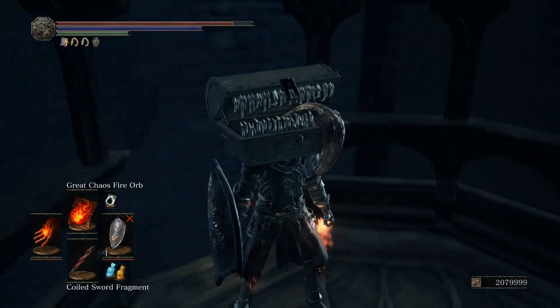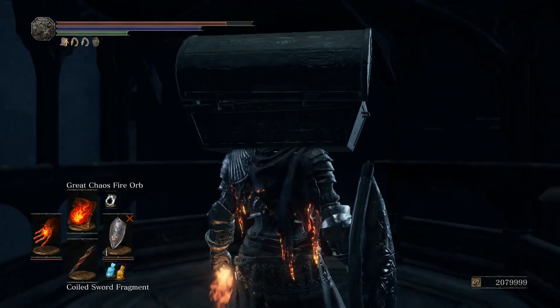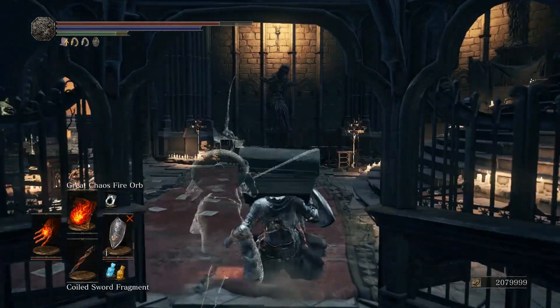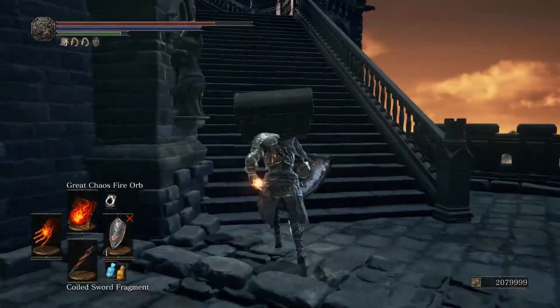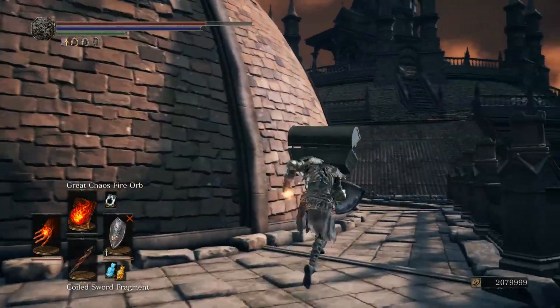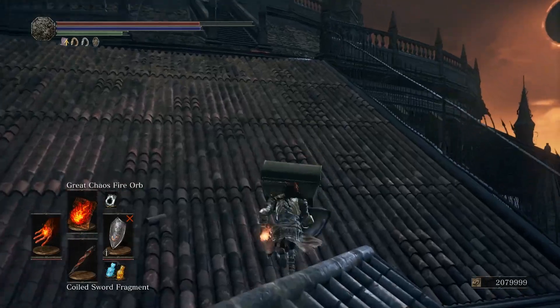The way you do this is you have to have the Grand Archives bonfire and also have access to the elevator right next to it. Once you get to the very top, tap the elevator on your way out so that it goes back to the bottom. This makes it faster for when you use your coiled sword fragment to go back to that bonfire, so you don't need to wait for the elevator to go up and down anymore.